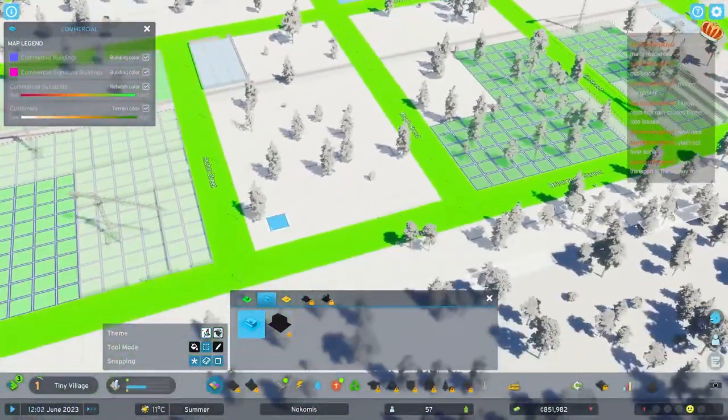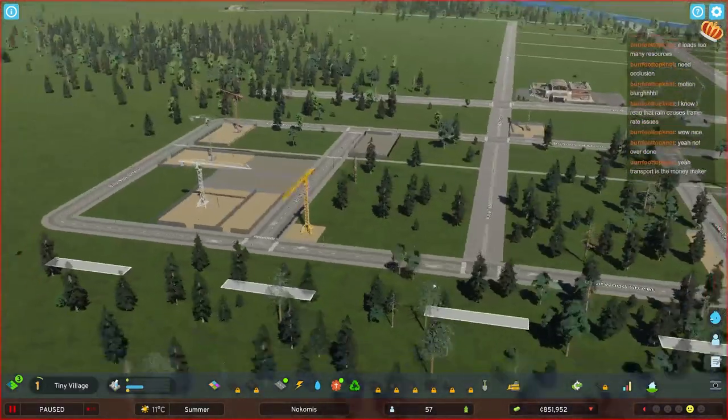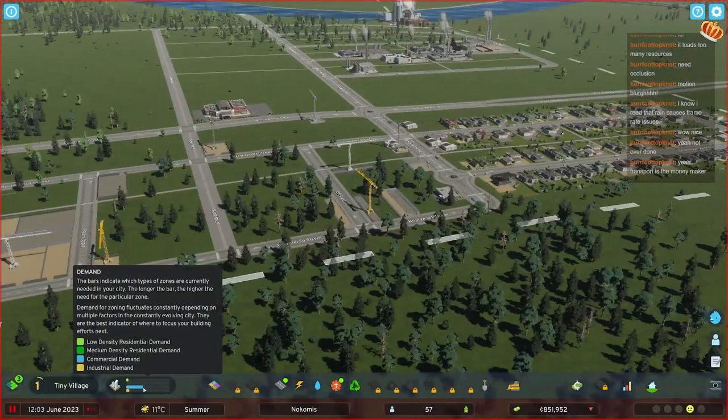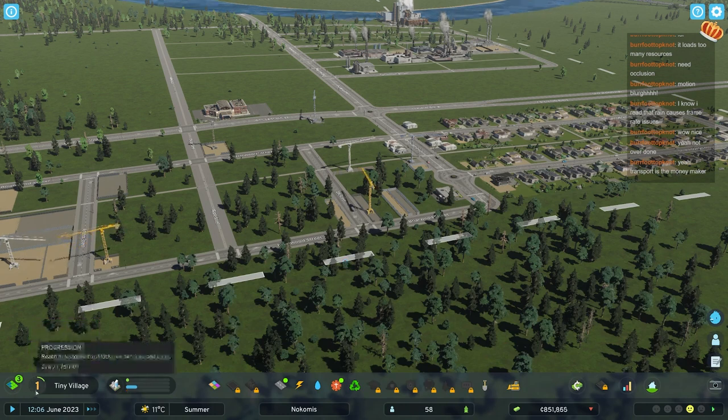The people living there are going to have to deal with much less noise and much less traffic. So we can deal with all these demands a little bit but not make it too big. Population increased - immediate XP. This goes up to 20, I think.